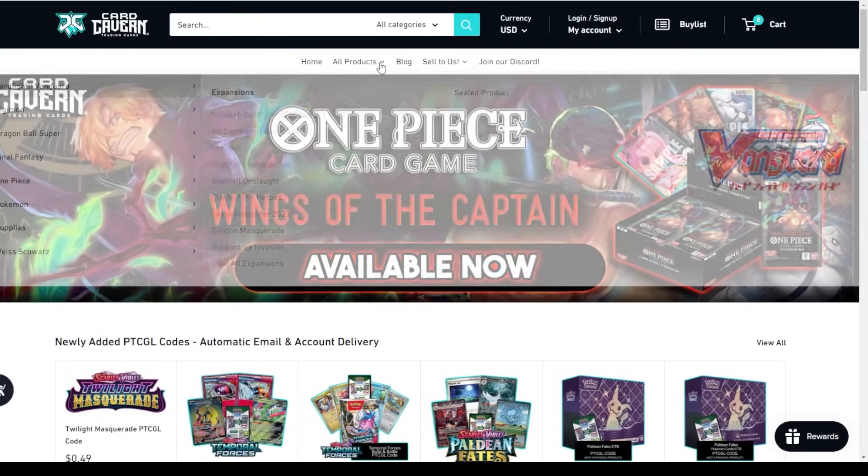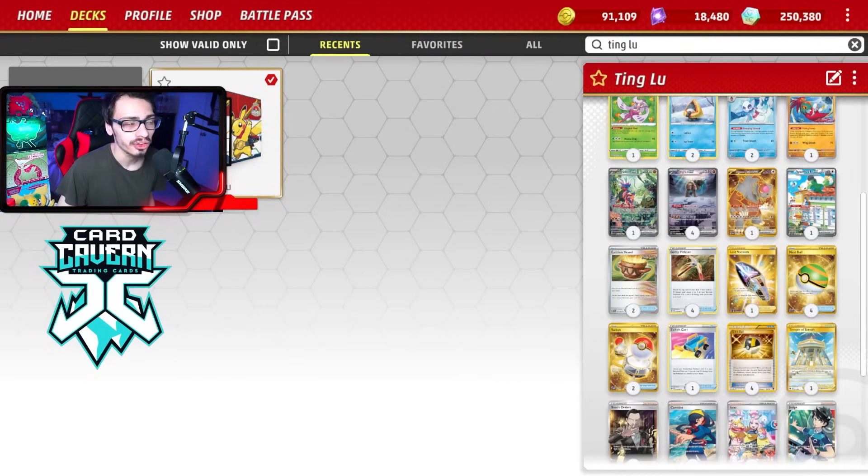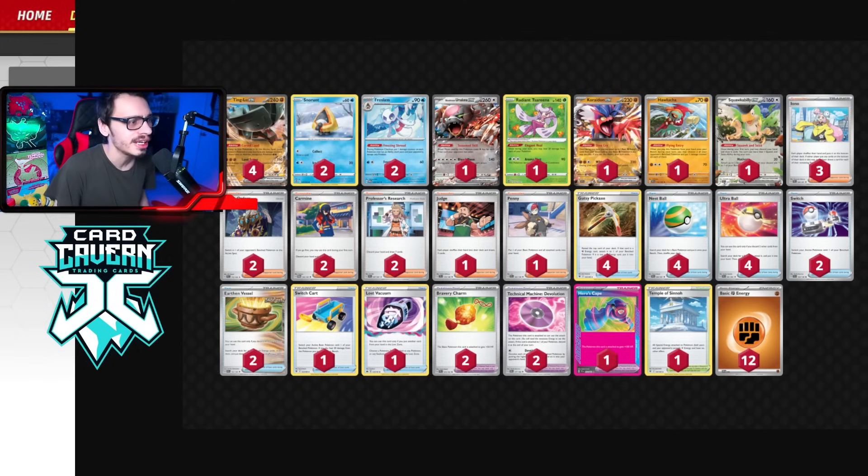Before the gameplay, a shoutout to the sponsor Card Cavern TCG — if you're looking to get Pokemon TCG Live packs, singles, or IRL TCG product, check out Card Cavern. Use the discount code COLDLDF for 5% off your order. Also check out the Shovel Squad and the second channel for extra content, including a video ranking the best Pokemon cards of all time.